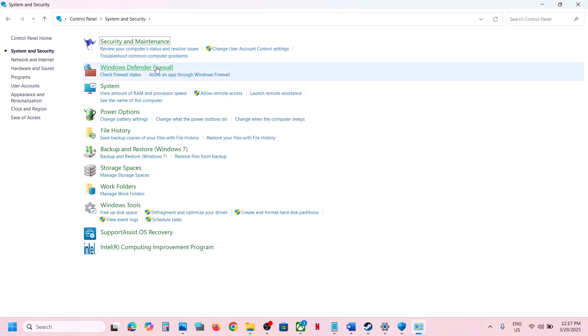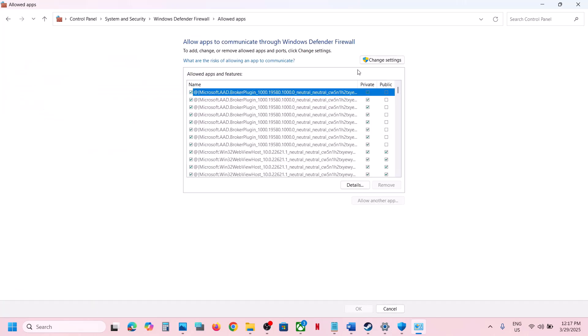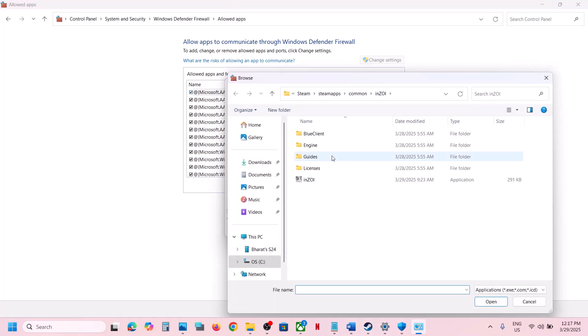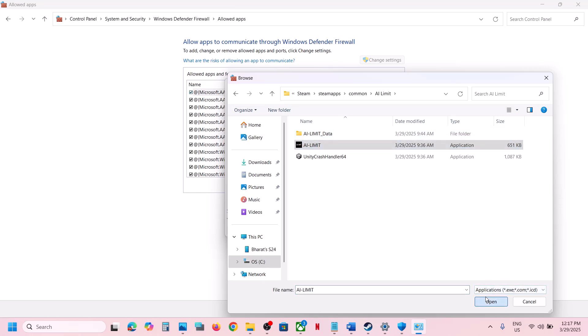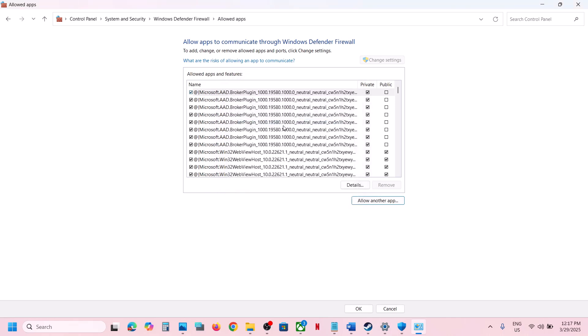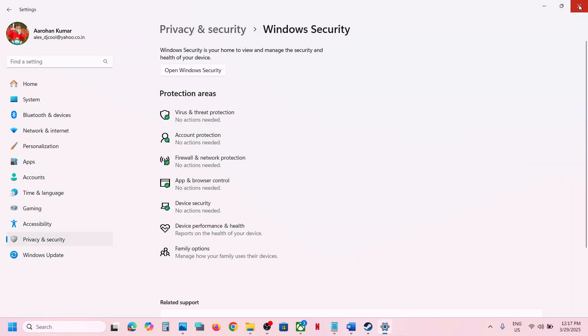Next, open Control Panel, go to System and Security, then Windows Defender Firewall. Click Allow an App or Feature Through Windows Defender Firewall, click Change Settings, then Allow Another App. Click Browse, navigate to the game installation folder, select the game exe file, click Open, then Add. Once the game is added, launch it and check.